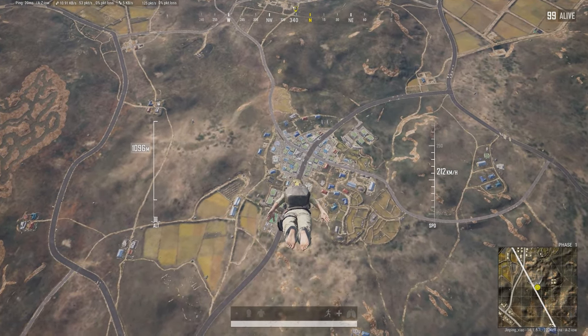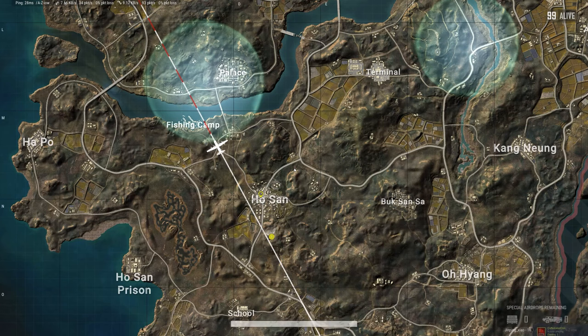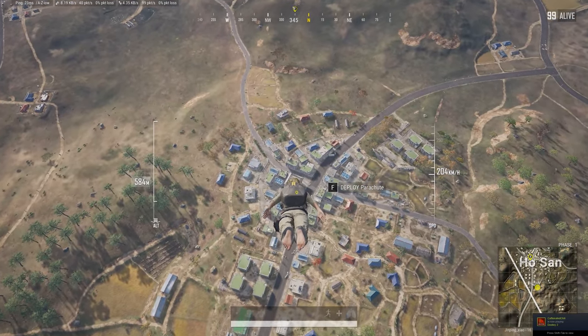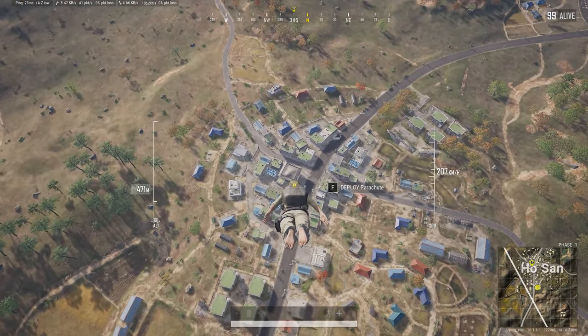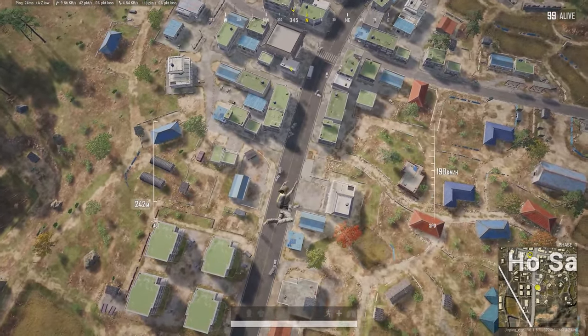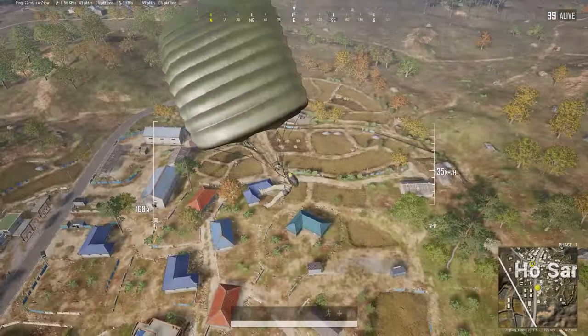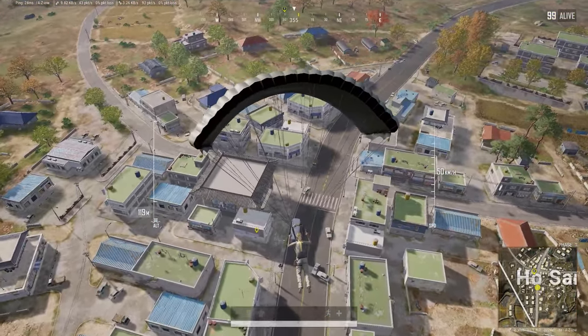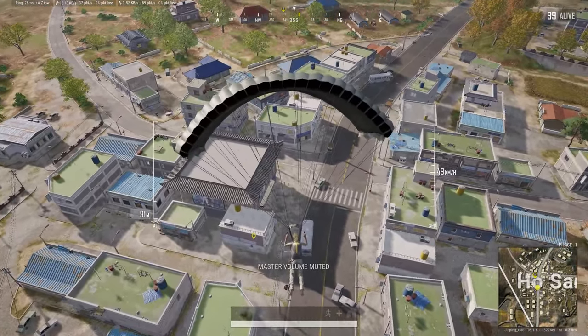When you're diving, you want to keep your head lined up roughly with what you're trying to land on — a little bit in front of it. This is the easiest way to make sure you're diving around 200 plus kilometers an hour, but still have time to dive straight down at the end. This varies a little bit map to map, and you really just have to practice this a lot. This is definitely one of the trickier things in PUBG.